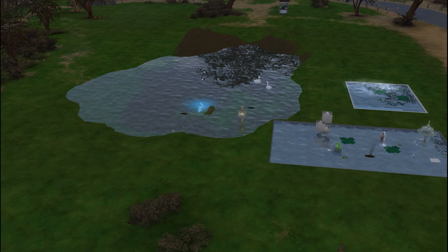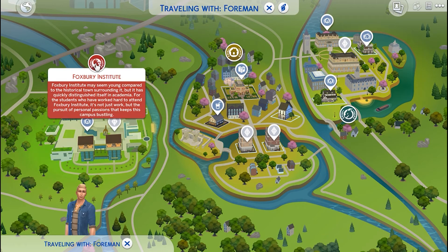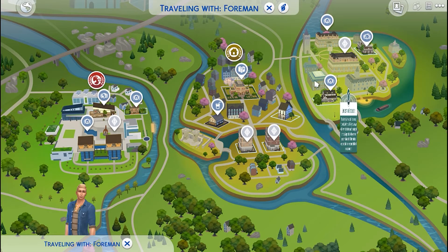Stick around for our look at Brightchester. I have my Sim Ace Foreman helping us out with this — Ace Foreman is the Sim that works in my construction zone. So this is the world of Brightchester. On the right we have the Foxbury Institute, over on the left we have University of Brightchester, and then in the middle is kind of the common ground. I have never been to this world — I have not even played university yet. So we will go ahead and start at the Foxbury Institute.